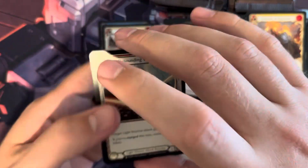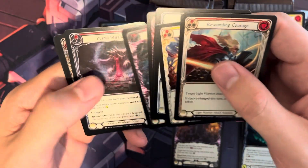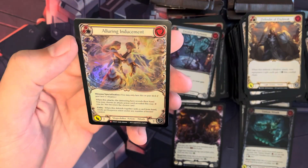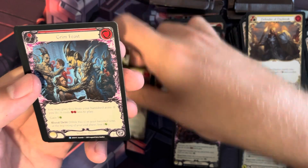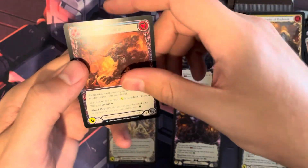So far, no Marvels. We've had a couple of Majestics and haven't pulled a Legendary either. If you pull a Legendary, you basically make your money back. Rainbow Foil Alluring Inducement — and that's a Majestic. We have another Grim Feast, and then Ram Raider.